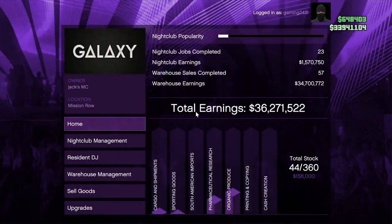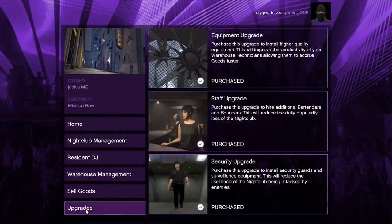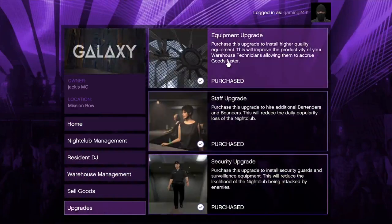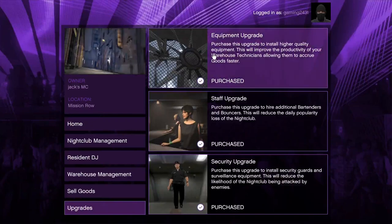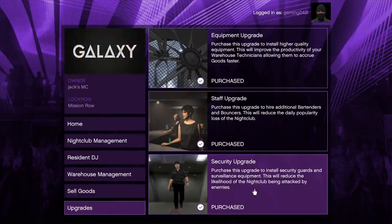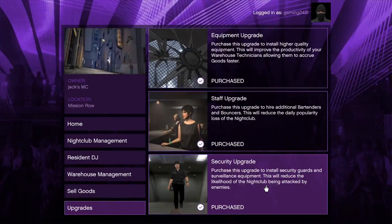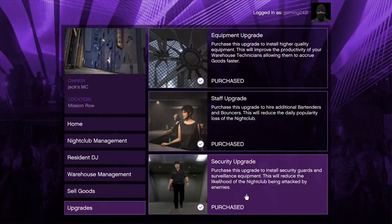Moving on to upgrades — there's really only one upgrade you need on this page, which is the facility upgrade. This improves your product and makes your people produce it even quicker. You can also get the security upgrade so you don't get raided as much, but you do have to be in a lobby for a minimum of eight hours if you buy the security upgrade.